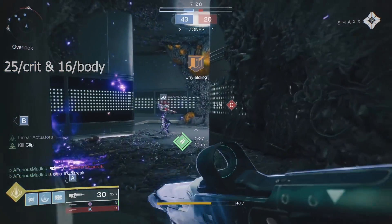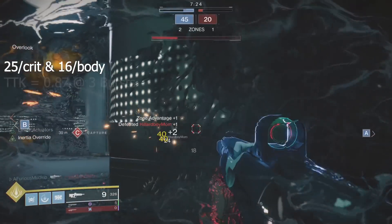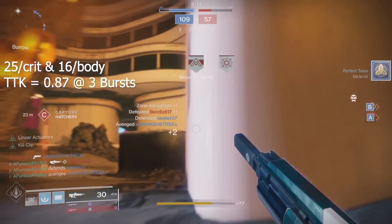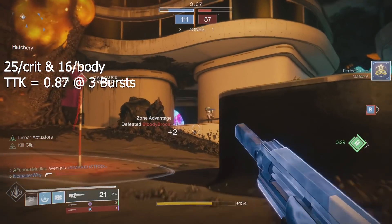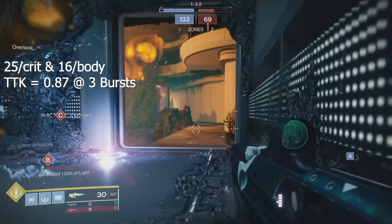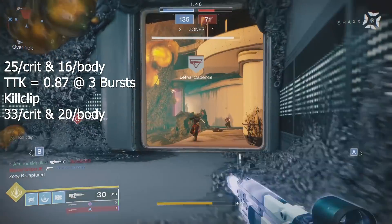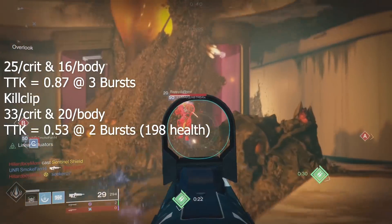Let's talk time to kill. At 25 per crit and 16 per body, this 450 round per minute pulse rifle has a time to kill of 0.87 seconds — it's always going to require three bursts. The benefit of this pulse is that it's super forgiving: you can kill someone in the optimal time to kill with eight crits, or with six crits and three bodies. Regardless, it's going to take three bursts. With Kill Clip, our damage values jump up to 33 per crit and 20 per body, giving us a time to kill of 0.53 seconds.